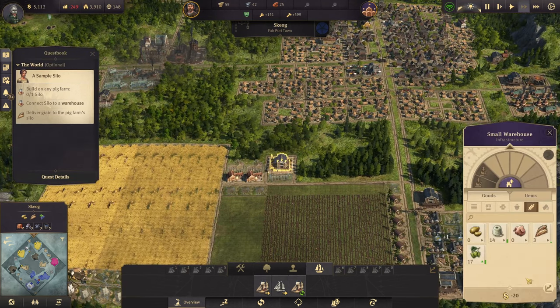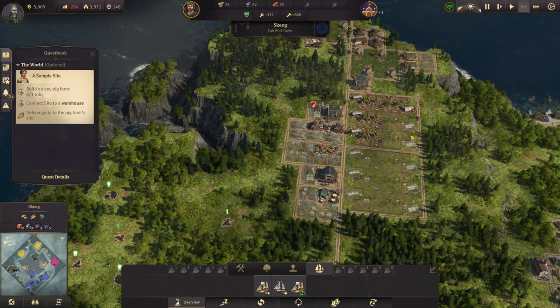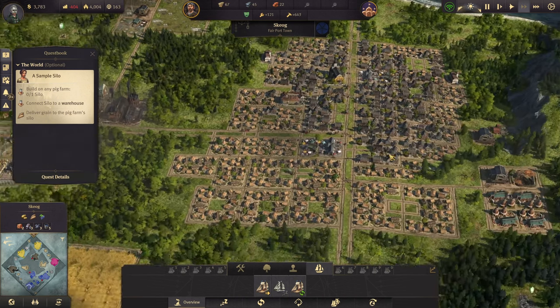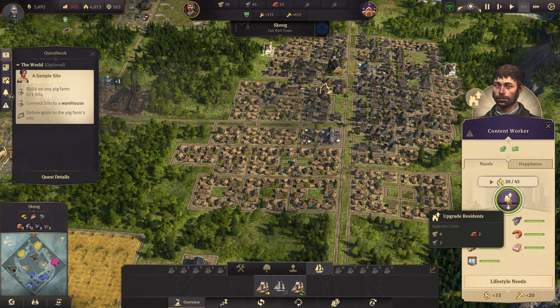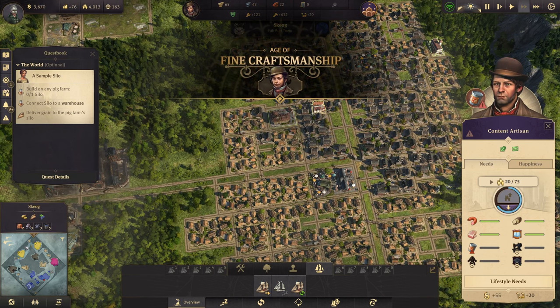And our production of everything is looking fine — we could use a little bit more sausage. So let's upgrade that. So now we have schools, we have everything except beer — and now we have artisans! Awesome.